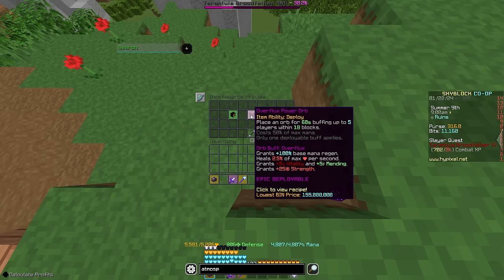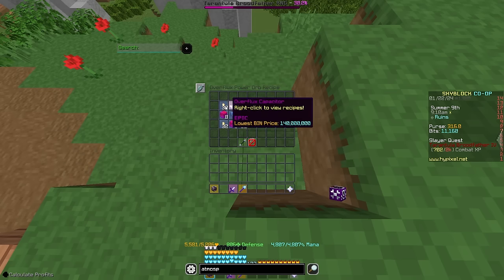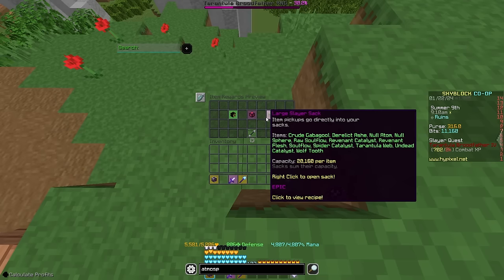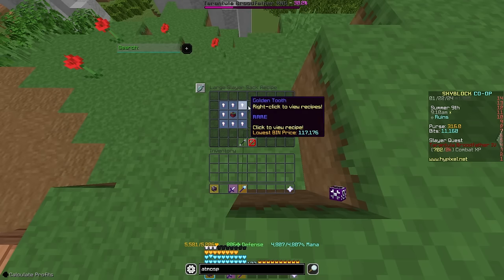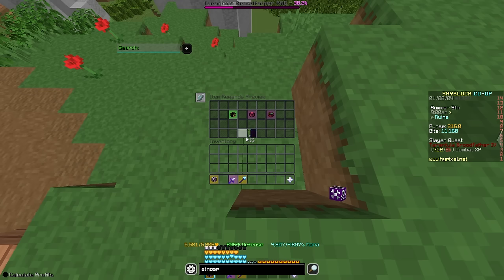You also get the Overflux Power Orb at level 7, which we talked about earlier — it is the third upgrade of the Radiant Power Orb. You need the Overflux drop for this. As well as the Large Slayer Sack, which you will want to get as soon as possible, because then all of the token drops will just go straight to your sack and you won't have to worry about selling or whatever.